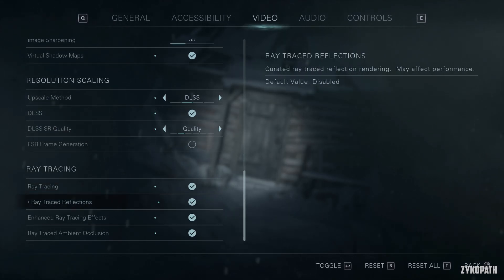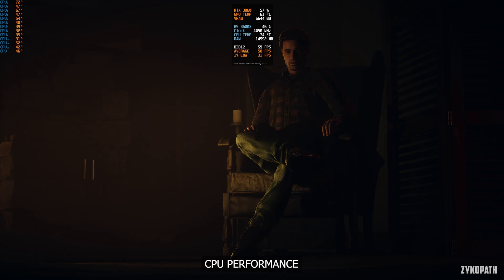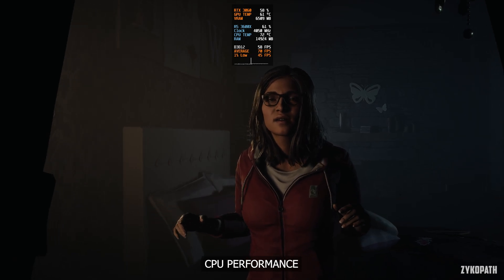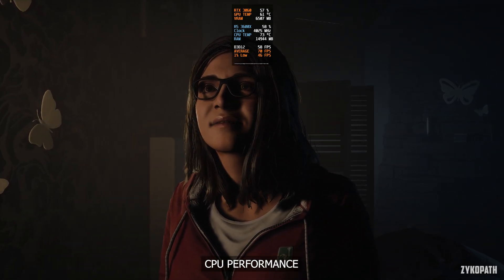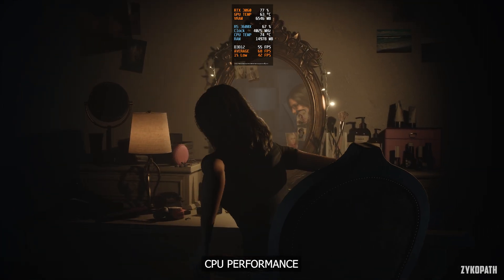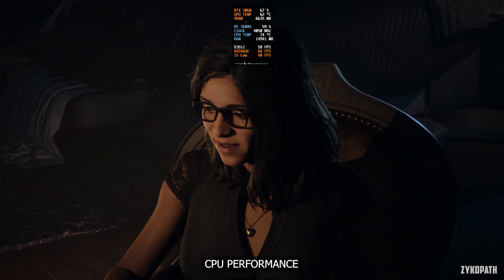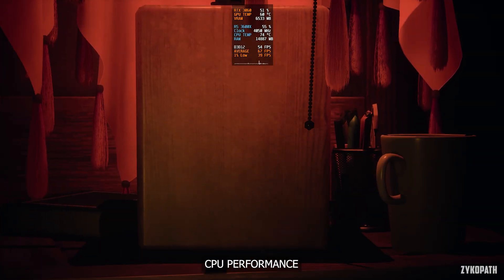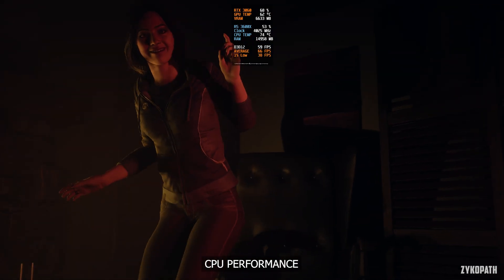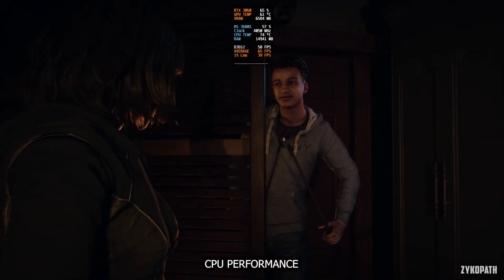Let's start by taking a look at CPU performance. With a mid-range CPU from 2019 using CPU-intensive settings, the R5 3600X appears to cap at around 60% utilization, leaving the GPU clearly underutilized. This would be acceptable, but it's not even reaching high frame rates — averaging around 60 fps with lots of dips down to the 40s. Considering the nature of this game, CPU performance should ideally be really high since not much is going on that hammers CPU performance.